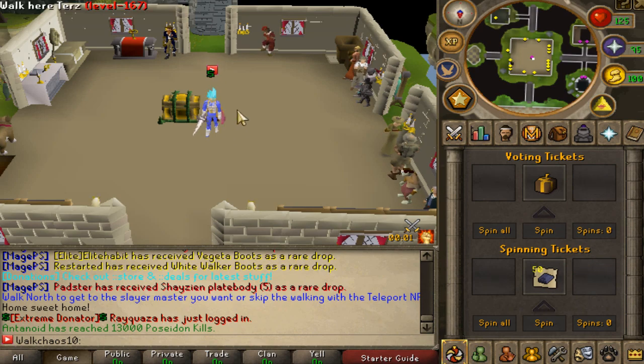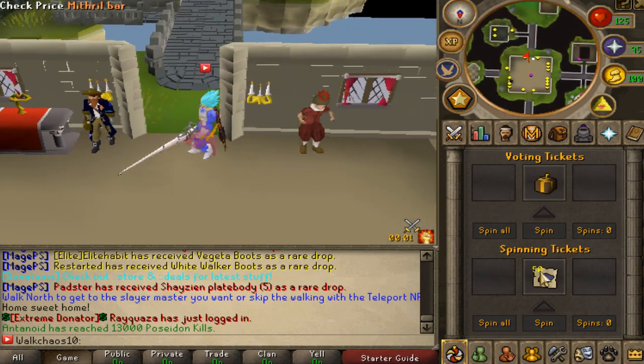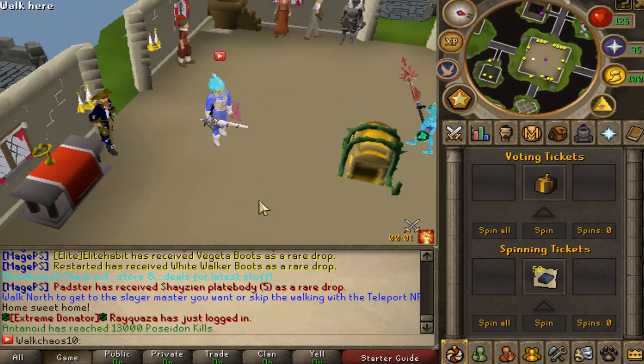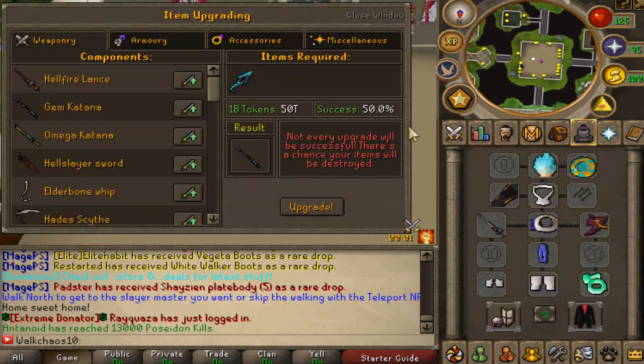Also, when you guys vote, you can go ahead and sell the vote tickets as well as the spinning tickets. If you feel lucky, you can go ahead and spin as well — rewards can be very OP. But the safer play early on is definitely to sell them so you make some guaranteed cash.